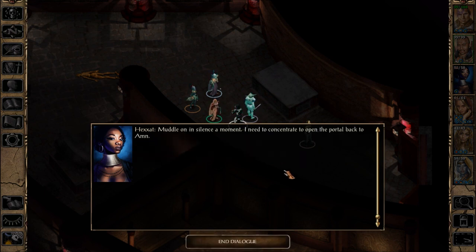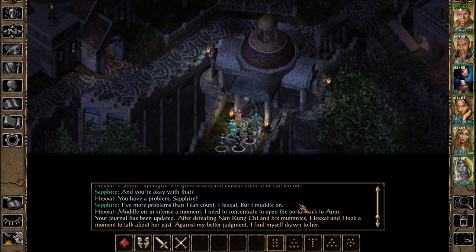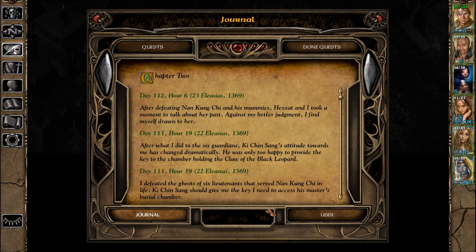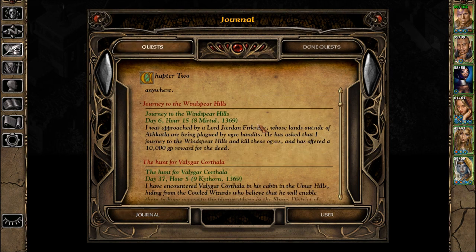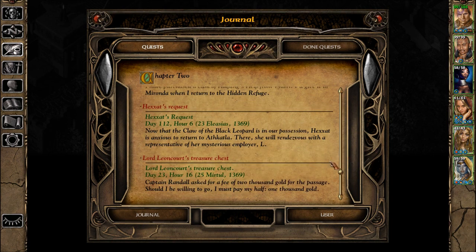And you're okay with that? I have more problems than I can count but I muddle on. Muddle on — in silence a moment; I need to concentrate to open the portal back. I'm drawn to her. Since when am I drawn to her? After defeating Nang Kung Chi and his mummies, Hexat and I took a moment to talk about her past. Against my better judgment, I find myself drawn to her. We talked about how L sends her on these quests. We still have to go back to Athkatla — there she will rendezvous.